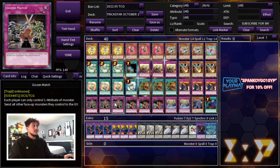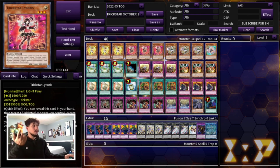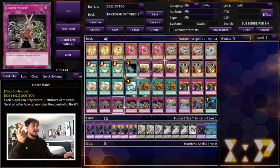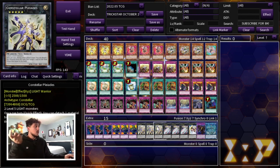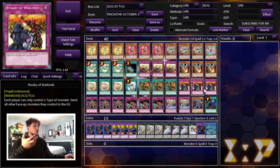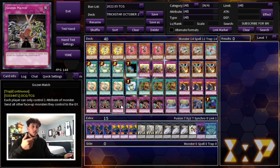Then we're playing three Rivalry of the Warlords and three Gozenmatch. You can play floodgates in this deck because all your monsters are light fairy. So you can play Gozen and Rivalry, and the nice thing is you can actually play around them yourself with your extra deck. Gozenmatch locks you into an attribute, and your extra deck monsters are going to be all light — so Gozenmatch is really good. Same thing with Rivalry, you can play around it. When you can play floodgates as powerful as Rivalry and Gozen but also play around them yourself, it becomes really, really powerful.